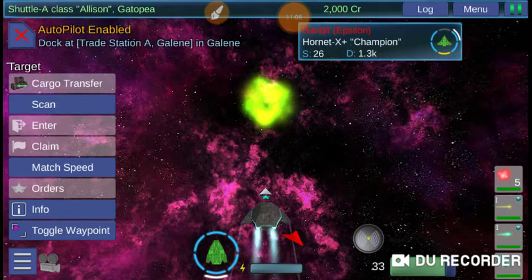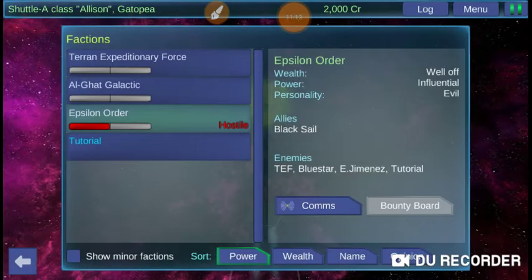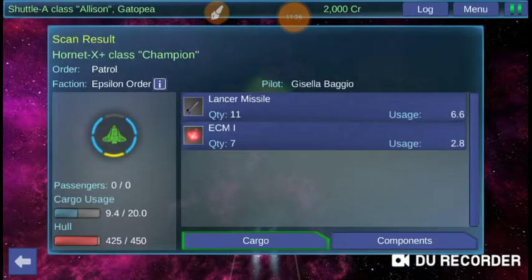You can also check out which faction a ship belongs to. In this case, we know they're hostile — they're allies with Blacksail. That's about that.